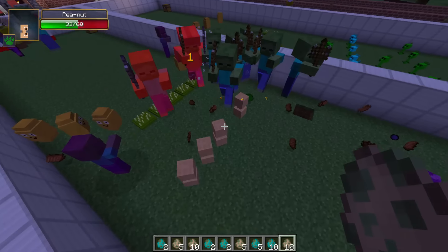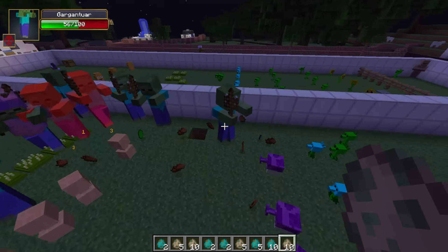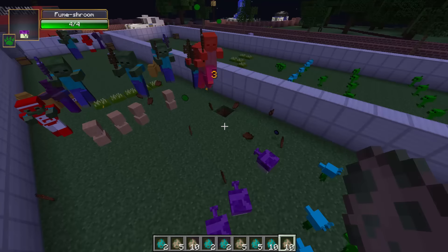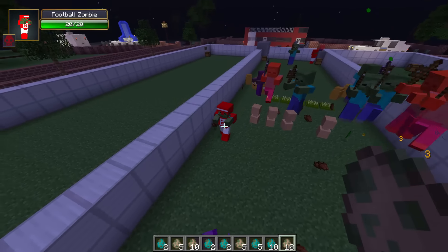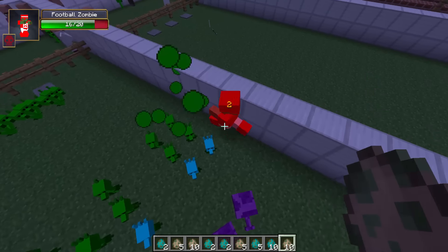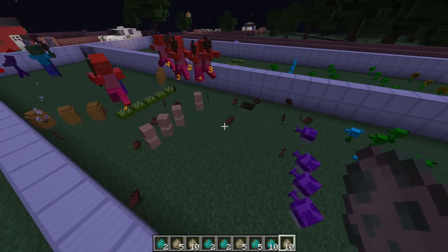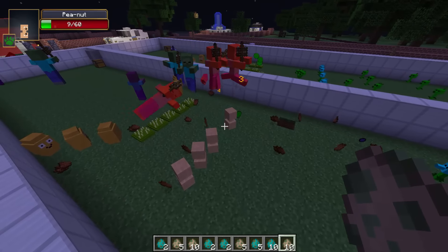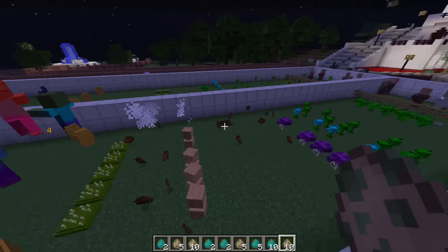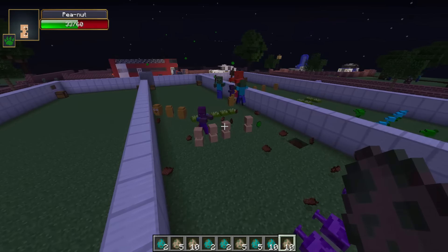They keep getting hit back and can't make it across. One makes it and then gets shot down. This football one is going for it - he is going for it! It's crazy. Now they seem to be able to destroy a few of them but they just don't make it past. As they die down they get so much easier to kill, and obviously there's less and less chances for them to go across as they start to die.